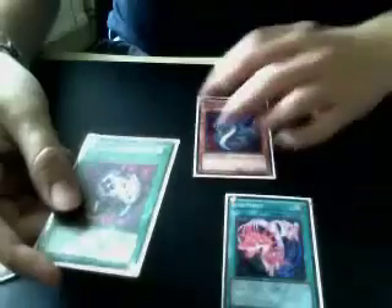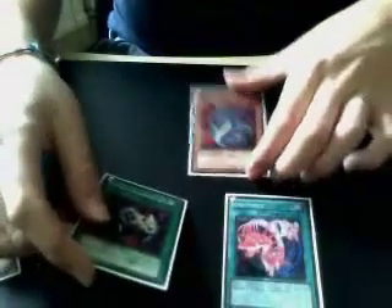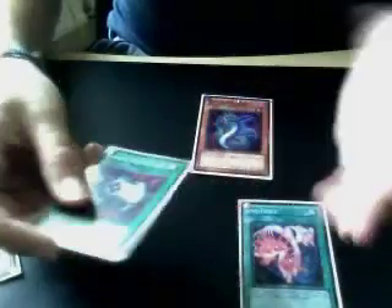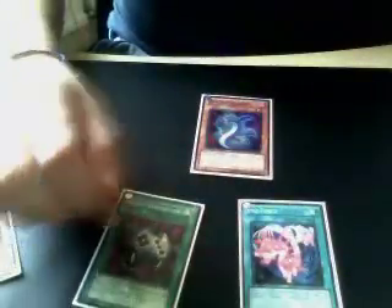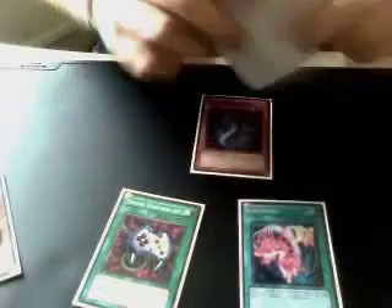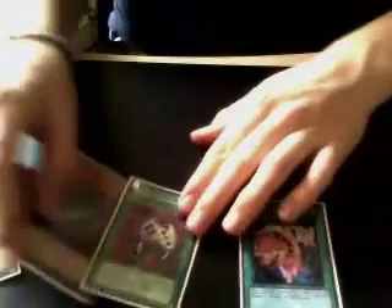With Enemy Controller, you get a free Brain Control if you use Najasher, because Najasher when it gets tributed lets you special summon an EVOSAUR. So you tribute, take over their Tengu, special summon a Diplo or Serato, and go into an Exceed — which is basically the best thing to do. They lose their monster and you don't lose advantage.